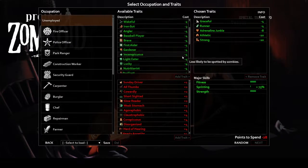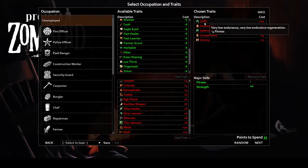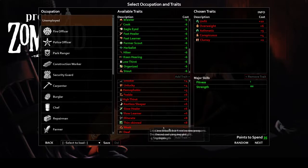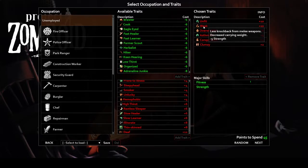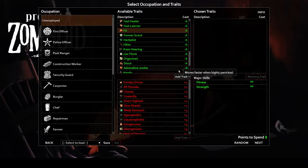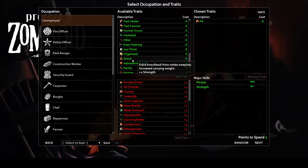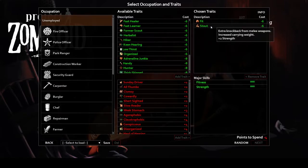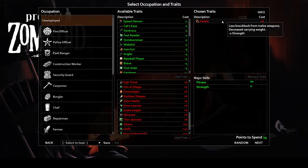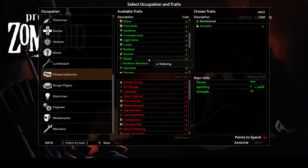Strong is the same but provides a strength boost instead, giving you plus four strength and 40% bonus damage with weapons. Unfit and weak are the opposites of those two mentioned traits, providing a minus four fitness and minus five strength respectively, and they both give you 10 points to work with, though both are dangerous options. Fit and stout provide a plus two to fitness and strength respectively. The key difference is fit doesn't let you run faster, while stout still gives a 25% boost to melee damage. The negative versions of these are out of shape and feeble, both providing a minus two to their respective stats.